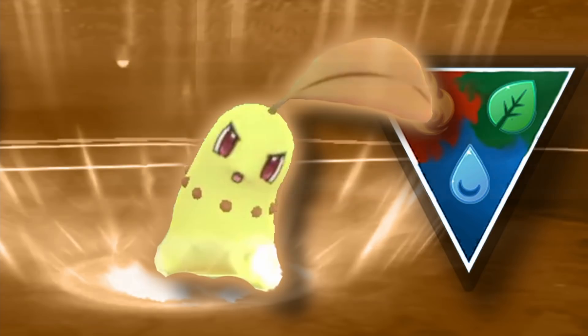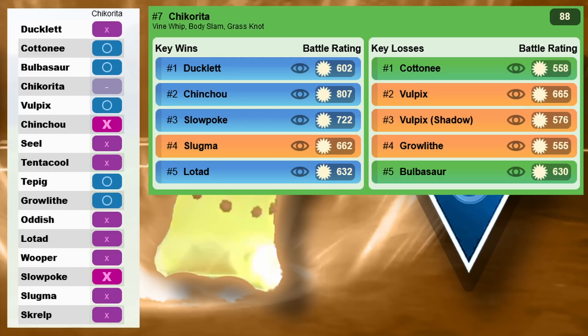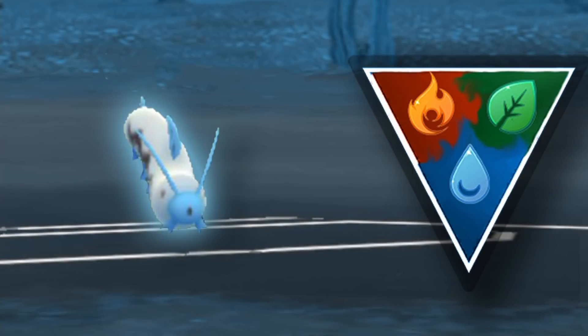Next is another grass type starter — Chikorita, with Body Slam, Vine Whip, and Grass Knot, also only 10k for the second charge move. It's super solid with very fast Body Slams, and Grass Knot hits hard. I wouldn't invest if you already have Bulbasaur since Bulbasaur is a bit better, but Chikorita is bulkier and has Body Slam pressure. It's highly ranked, can win against Ducklett in one shield, beats Chinchou, Seel, and all the water types, and doesn't have the weakness of Bulbasaur's poison typing to Slowpoke.